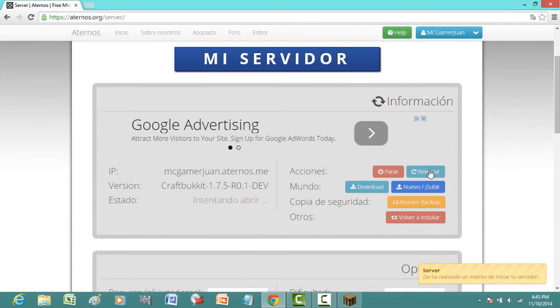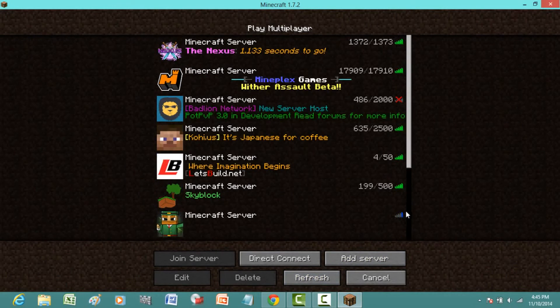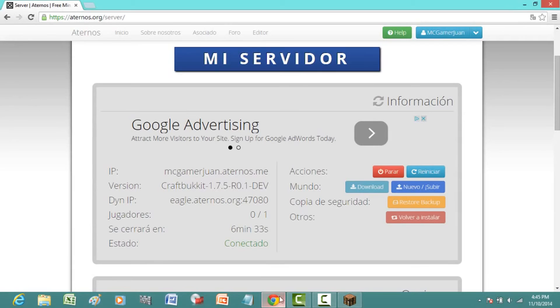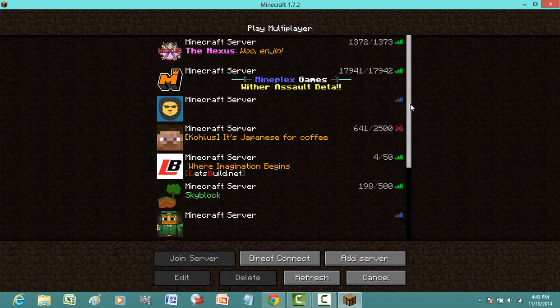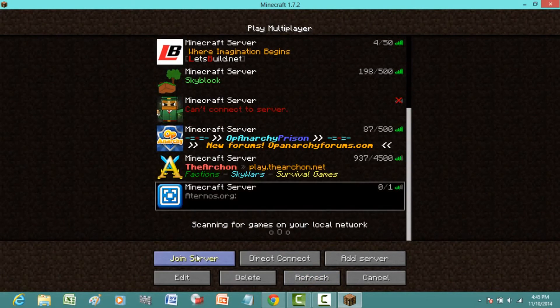Now hit Start. You can do this with anything — if you have mods installed you can use this to play with FTB mods or Tekkit mods as well. It says connected now, and I had it on 1.7.9 over here and it's now showing connected.